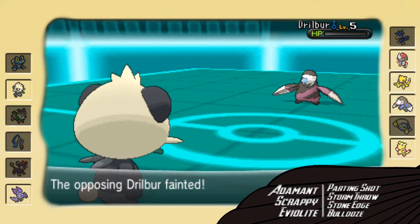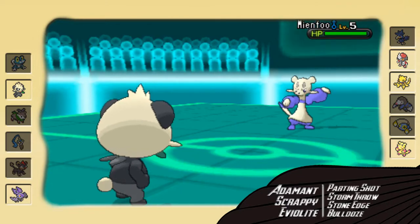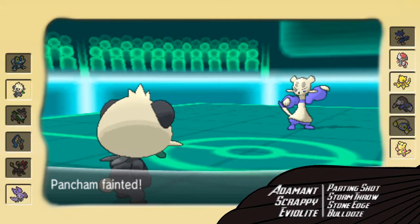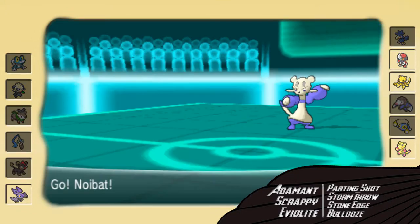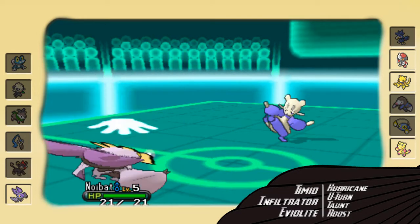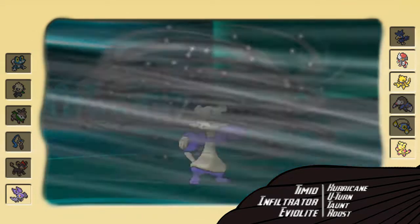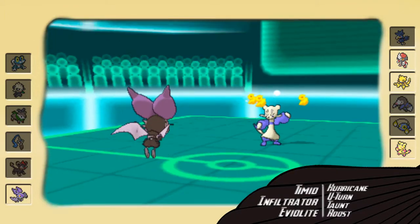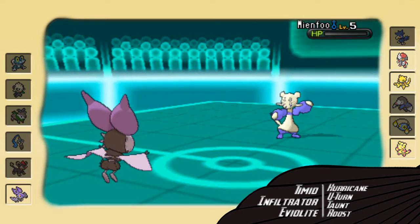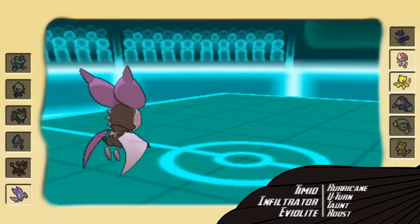Down goes Drillbur — and that wasn't a huge threat to my team, not really. Now out comes Mienfoo. I know what's going to knock me out, but there's no point in switching here because Pancham was at 5 HP and doesn't outspeed anything else on the team, so it's just not worth it to keep him around. I go into my Noibat and go for the Hurricane as he avoids it, goes for the Knock Off, and I take it pretty well — I lose my Eviolite, but at least I'm alive. I go for Hurricane, almost knock out his Mienfoo, I was really close. He actually knocks himself out thanks to hitting himself in the confusion. I don't know if it was min damage that I didn't knock him out, but either way it ended up okay.